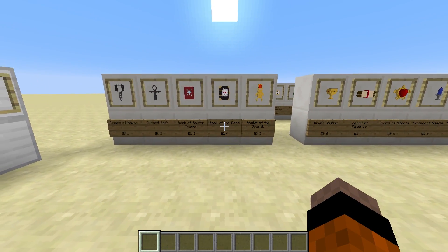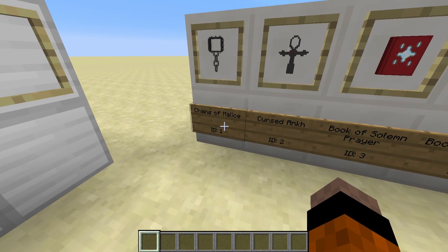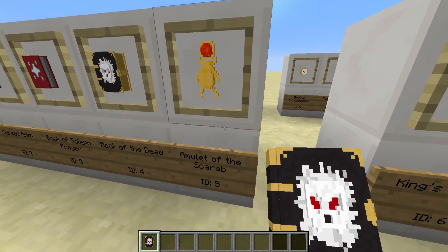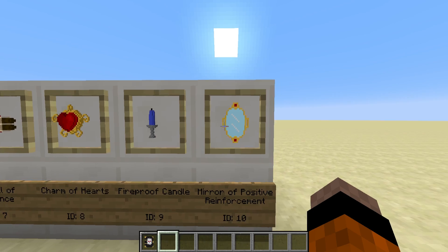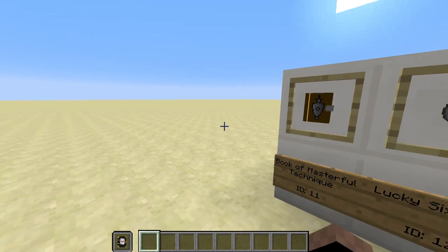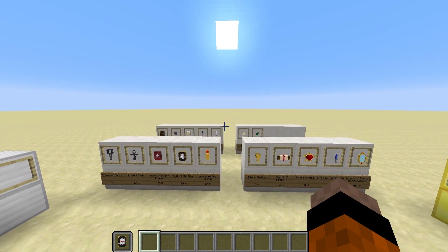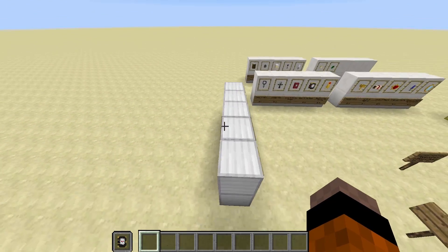They're all diamond hoes at the moment, and this uses the same sort of idea as the video I made on the RPG accessories and trinkets — how they activate in the offhand. We've made all of these different models and they all have different effects in the game. The Book of the Dead is probably the favourite model at the moment, it's really awesome and really detailed — Miney did an awesome job with that. We also have the Amulet of the Scarab, the Charm of Hearts, Mirror of Positive Reinforcement, and more. These will be held in the offhand by pressing F and won't show up there, so they'll be like a trinket or accessory which provides an effect. We've got a whole long list of ideas we've been coming up with for the last few months, so I'm really excited, but obviously this is a more long-term project.